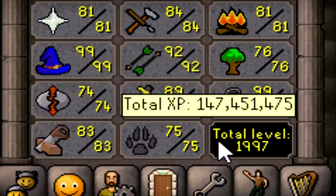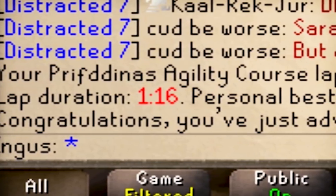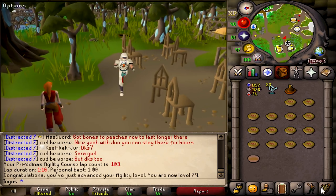79 Agility, 1997 total. That wasn't even that bad even though we failed — we probably would have had it if we didn't fail that one. We got 61 Crystal Shards. Let's go get the next task.